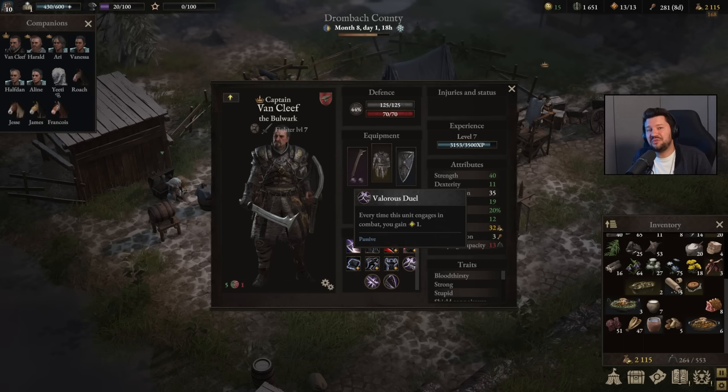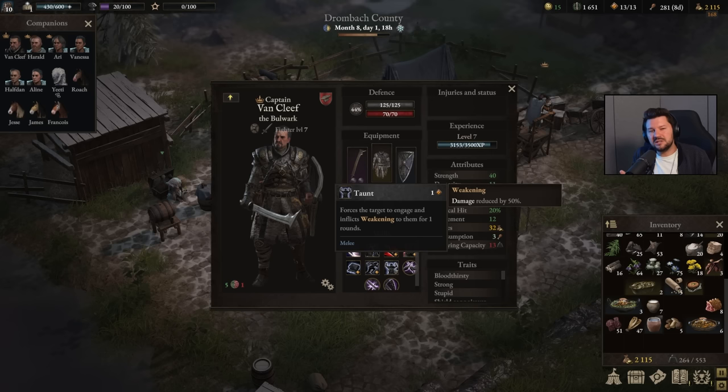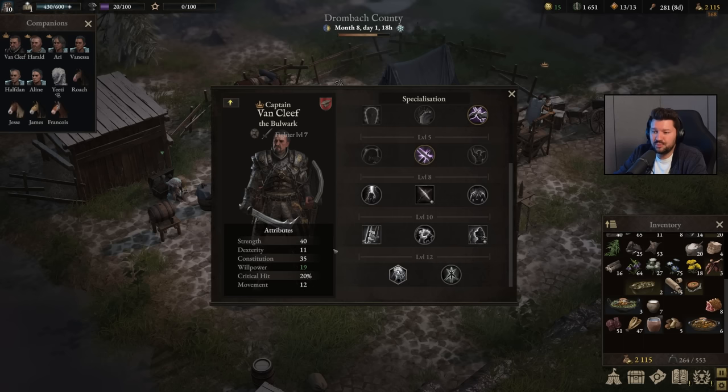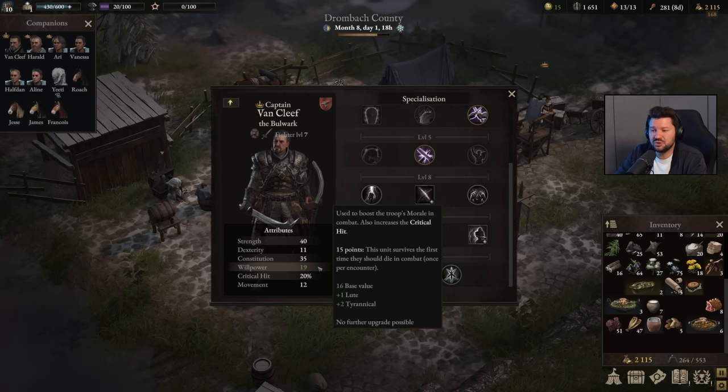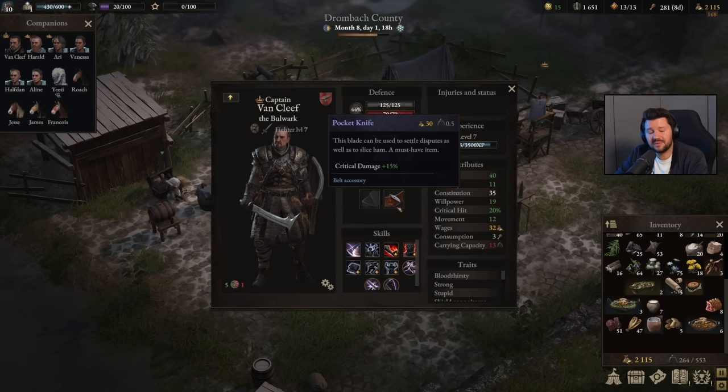I can essentially engage, disengage, deal damage, re-engage, and generate a new valor point — very nice combos. We have our base attack, destabilization strike, wrath to finish off enemies, and taunt — four ways of dealing damage, since taunt forces enemies to engage so you can disengage and deal damage. For specializations: Fighter at level two, Valorous Duel at level three, Counter Attack at level five. For attribute points, strength and constitution are important; you want at least 15 willpower to prevent dying in combat, plus a little movement speed.